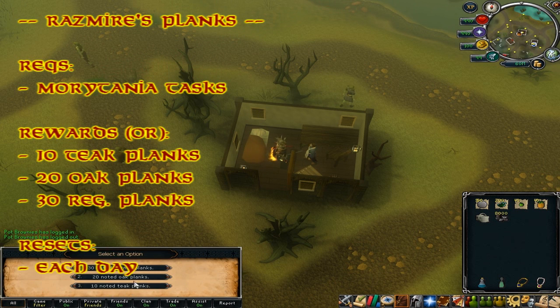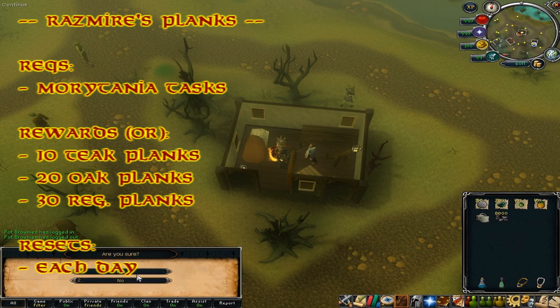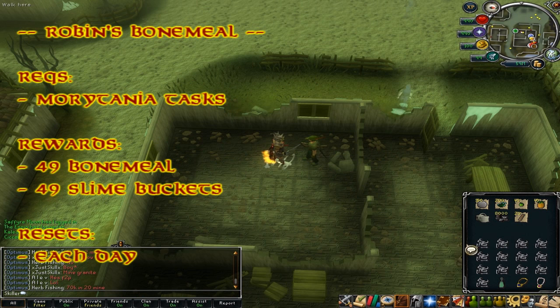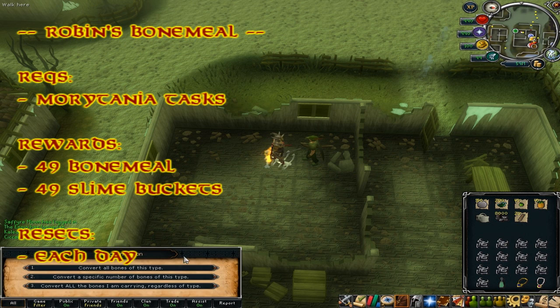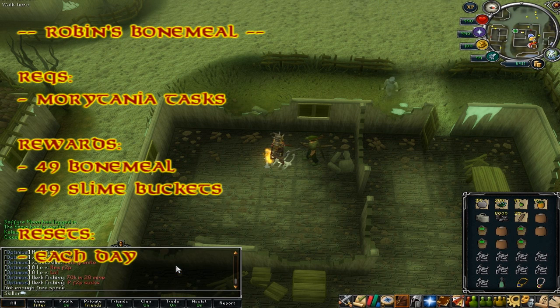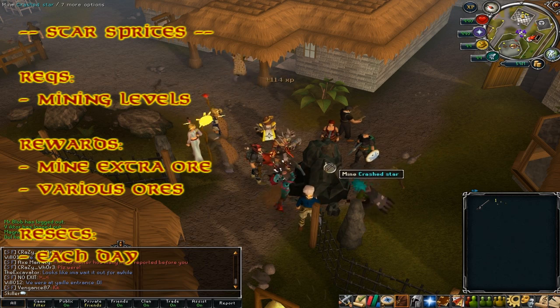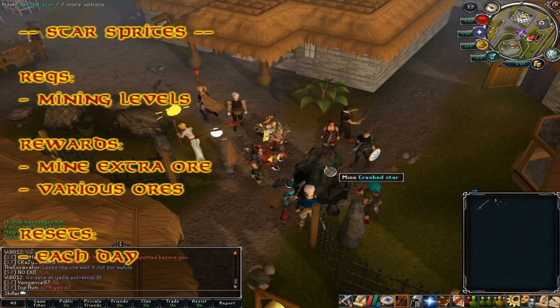After completion of the Morytania set tasks, you can go to Morton and speak to Rasmir, who will give you a choice of three different types of planks listed on screen — this resets once every Jagex day. Also after Morytania tasks, you can go to Robin in Port Phasmatys every day with 49 unnoted bones and he will give you the equivalent in bonemeal and pots of slime so you can get Prayer XP. This resets once every Jagex day.